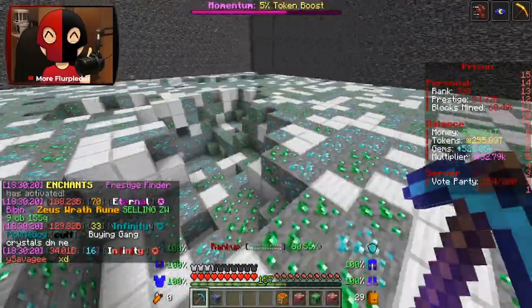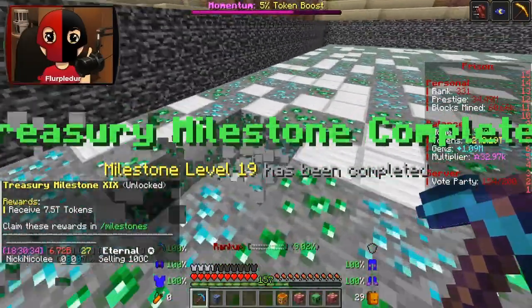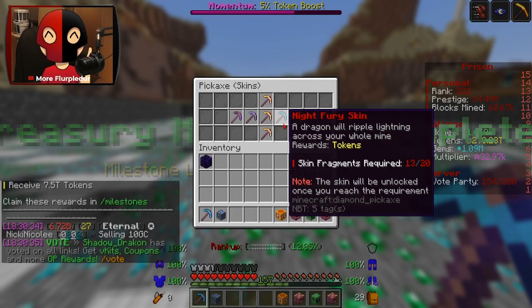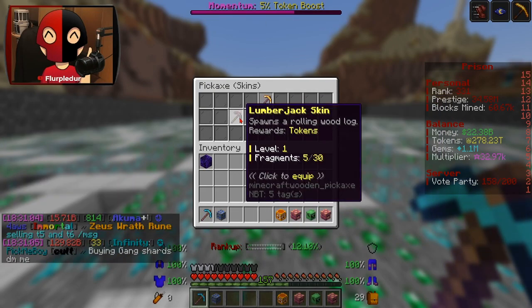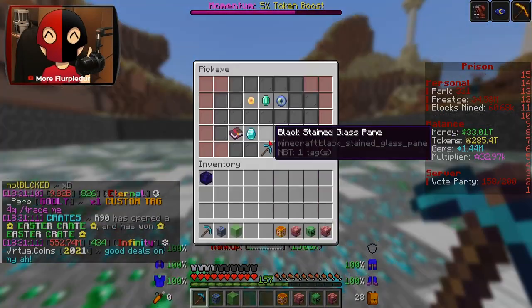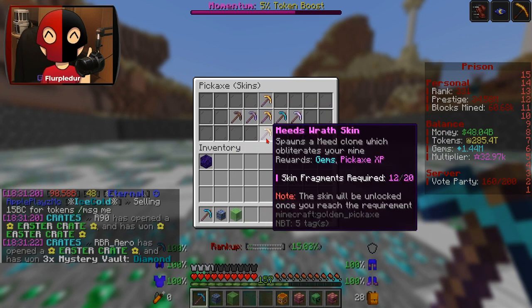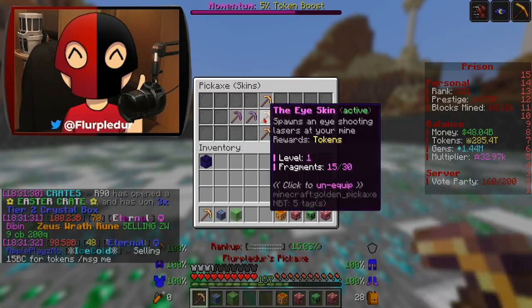Black Hole activated, and Zeus too — oh my god, hey Zeus! My pickaxe skin — I swear I haven't seen Night Fury activate once. Checking my highest level skins... they aren't unlocked. I literally have none of these unlocked other than the Eye and Lumberjack. Okay, I don't even have Reaper — just the Eye.